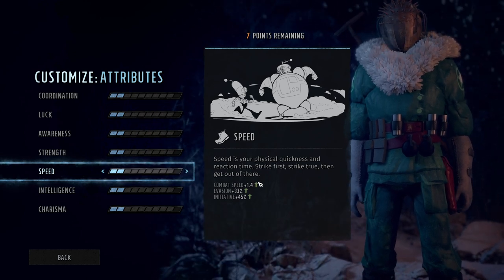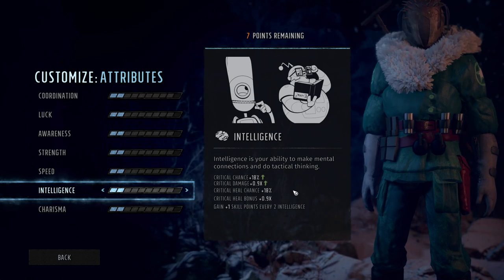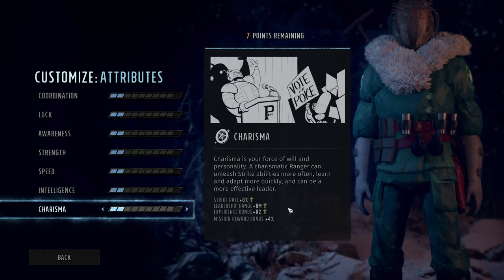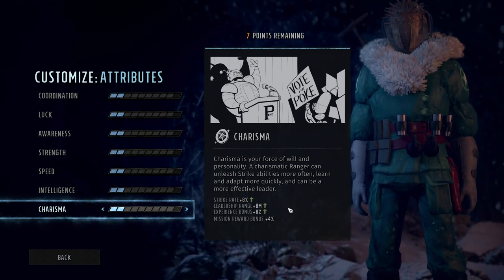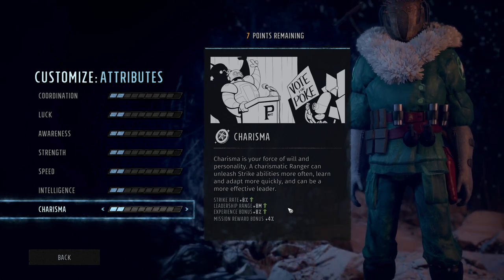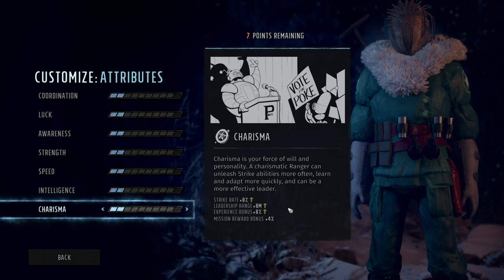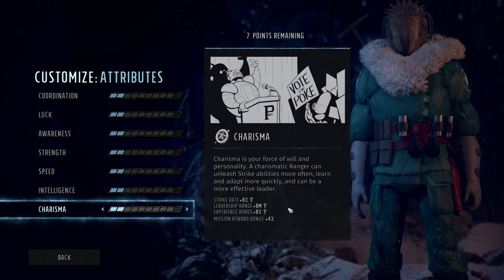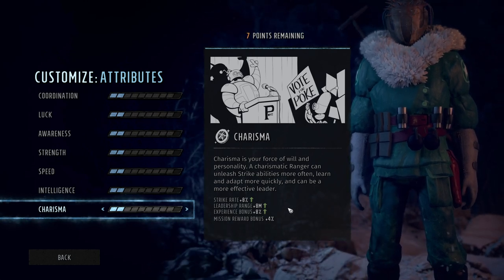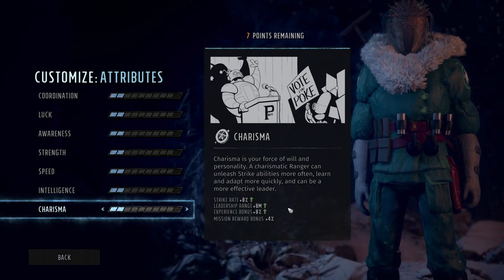Awareness and strength we've already covered. Speed is how fast you move in combat, as well as your dodge chance and initiative when you enter combat. Intelligence gives us crit chance, crit damage, crit heal, crit heal bonus, as well as extra skill points per level for every two intelligence we have. Charisma gives us strike rate — strikes are charge-up attacks that change depending on your weapon, kind of Wasteland 3's version of VATS. You charge up your strike rate, then pick a specific body part to aim at for extra damage and potential status effects. Charisma also gives you leadership range, extra experience, and extra mission rewards.